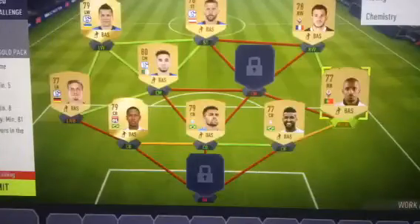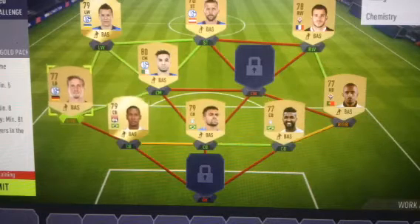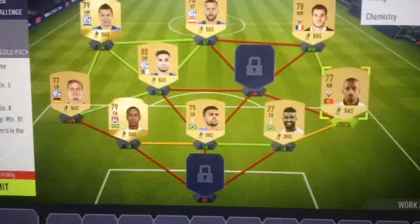Basically, all you needed to do was players from the same league, max four nationalities, minimum five clubs, minimum four gold players. I did all gold because silver or bronze cards are sometimes more expensive — silvers are usually expensive and with bronze I haven't really saved on them, which means it's only a complicated coin situation.